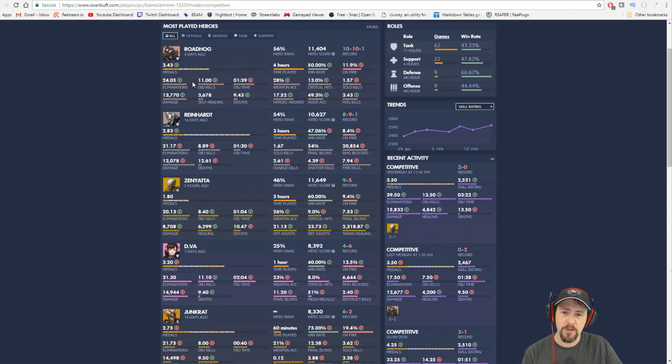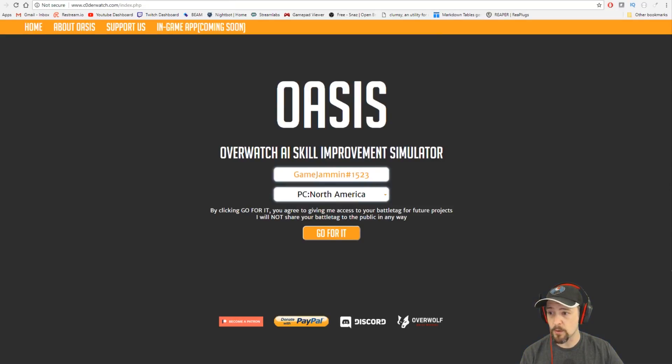The other thing that's important is these stats are usually compared as an overall. The way Oasis is designed, it's more focused around how you should be performing at your own rank, because what the machine learning has done is that sometimes different ranks play different things. You may have seen that in my recent data analysis videos. But let's get back into Oasis.